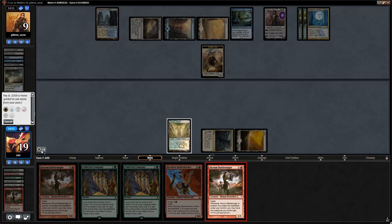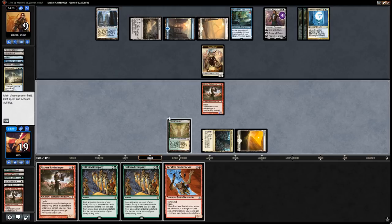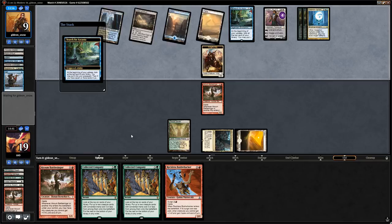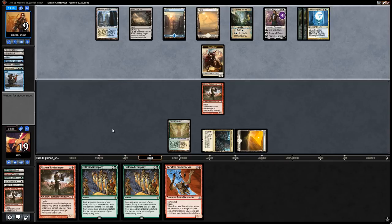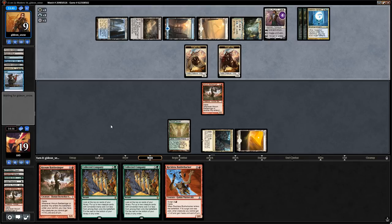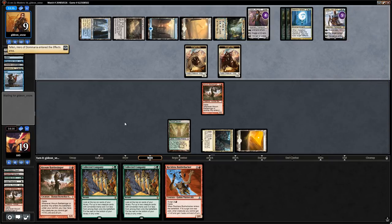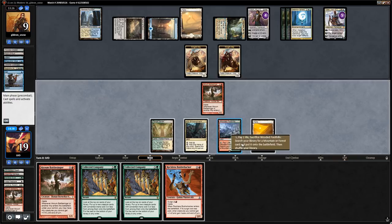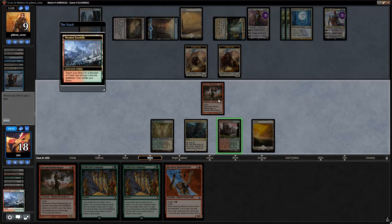We rebuild with Battlesinger. Opponent's Teferi comes down. We find our Collected Company, main-phase it for four mana — opponent may have cut counters after seeing Cavern of Souls. We get just a bunch of one-drops: we take Freeblade and Survivalist. We consider holding Battlesinger back rather than trading for ally tokens.